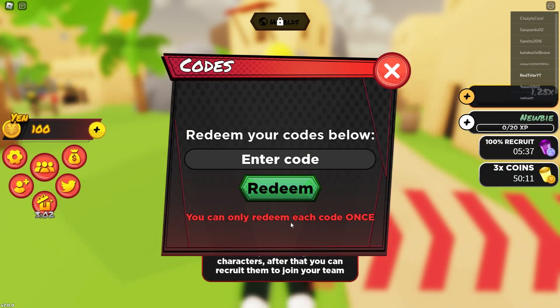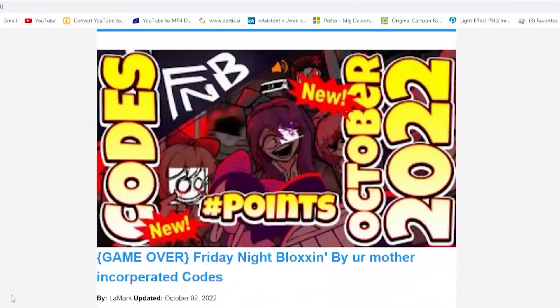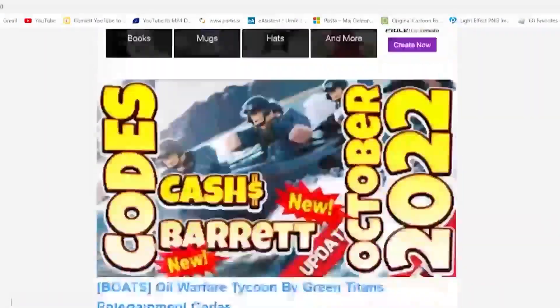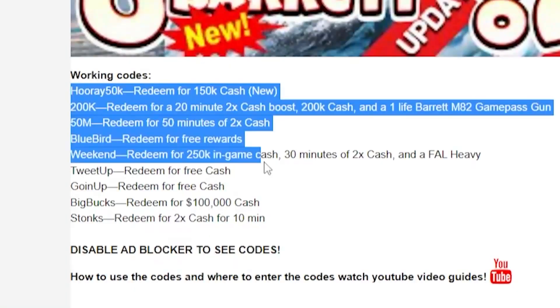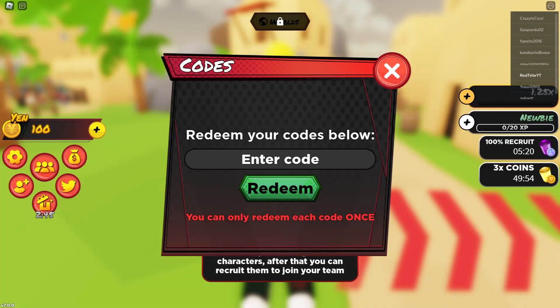Let me tell you about my app that I created for you guys — literally anybody can download it from the Google Play Store. I recommend it if you're on mobile; this is literally the fastest way to get codes and it's super simple to use. The link is down below to download from the Google Play Store.